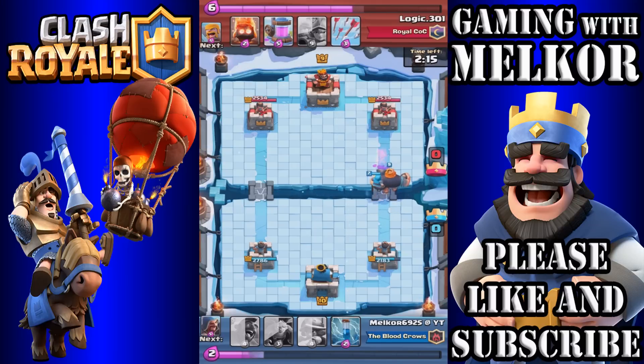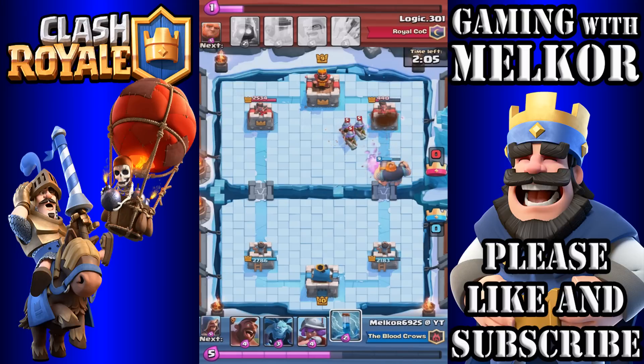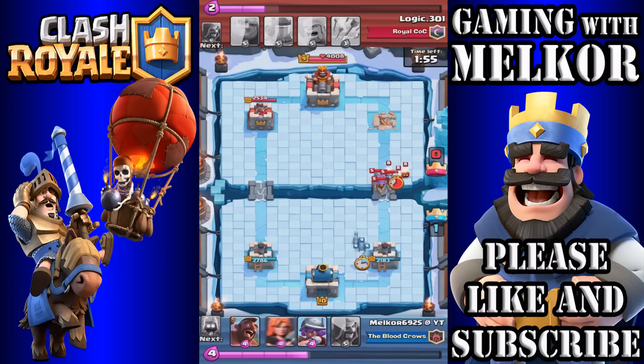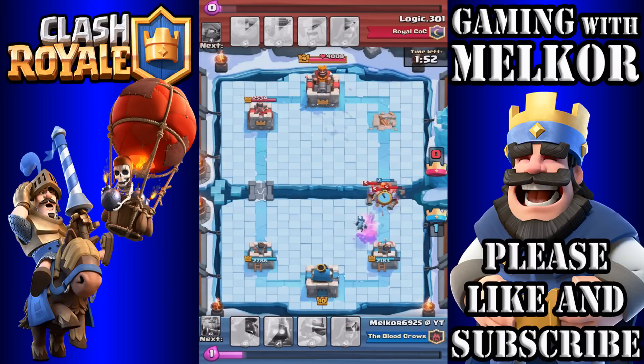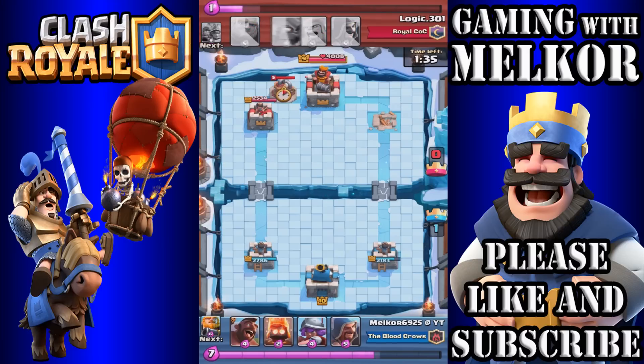We've got the Valkyrie, Wizard, and Royal Giant moving up to the tower. The Wizard doesn't get ahead of the Royal Giant, luckily, and we do significant damage to his tower. Our opponent drops the Three Musketeers just in time, but I drop my Minions and then drop the Valkyrie on top of those Three Musketeers to take them out. They aren't able to do any real damage to our tower, giving us a solid advantage going into the second half — both nearly level on elixir.